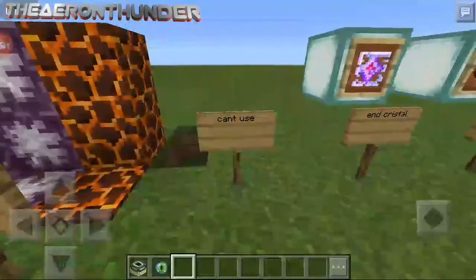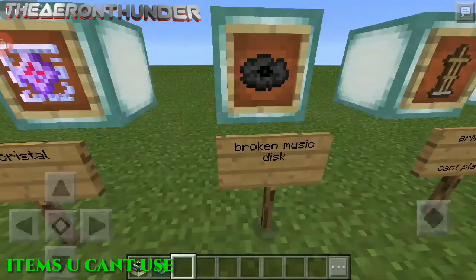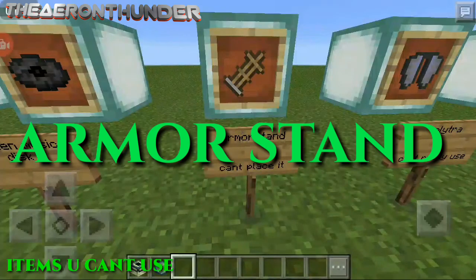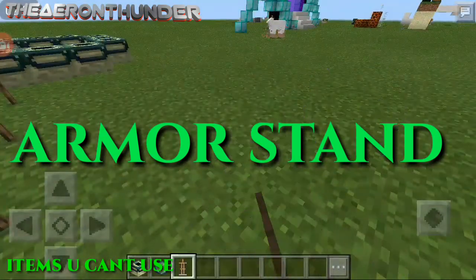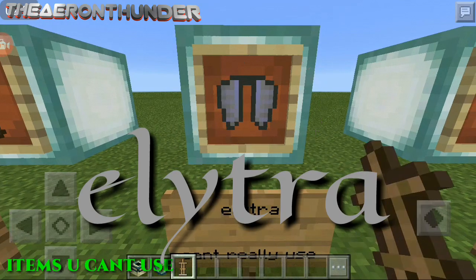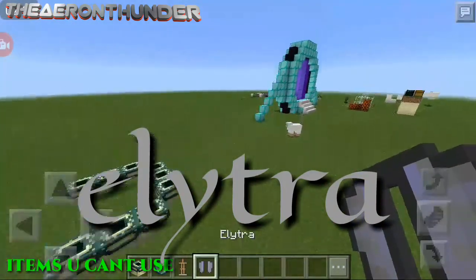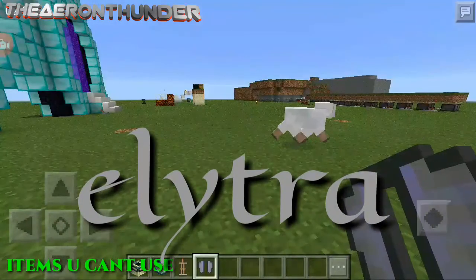Here are the things you can't use: end crystal, broken disc. The armor stand doesn't really work — let me show you. We can't use it. We can hold it, but if you equip it, it will not work.